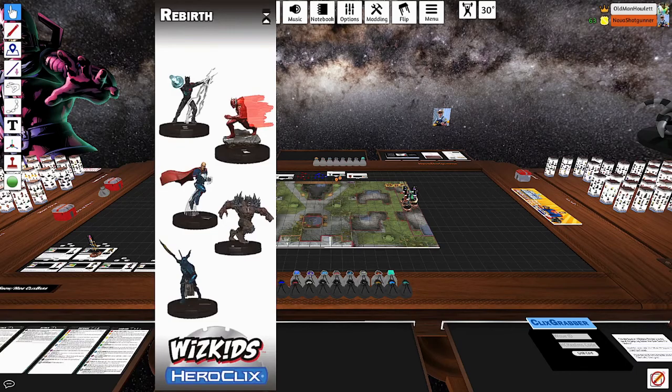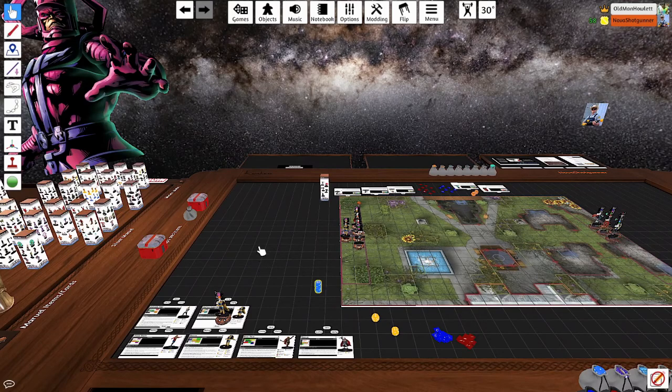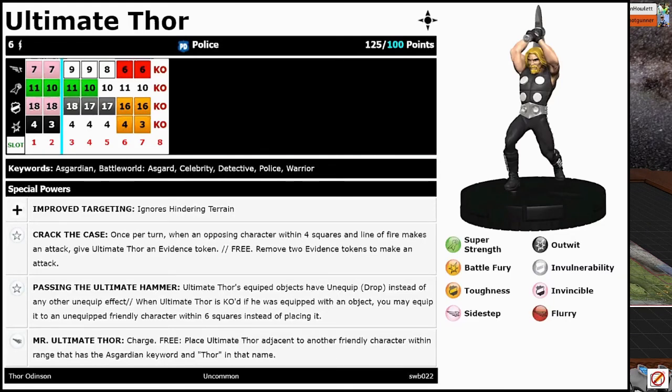Awesome, so excited! Simeon, Battleworld — who's on your team? The only figure I got two votes for this time was Ultimate Thor. I'm playing him at 100 points, which I need to fix his dial because he's currently on his 125-point line. But almost all the Thors in Secret Wars Battleworld had the police team ability. They have the Asgardian Battleworld, Asgardian police keywords for the most part. And then this one in particular also has Celebrity, Detective,